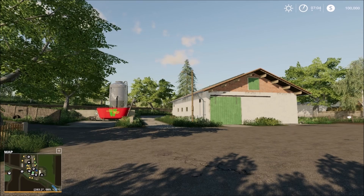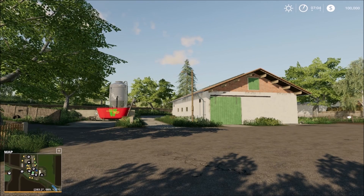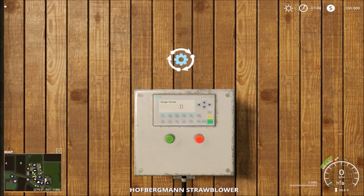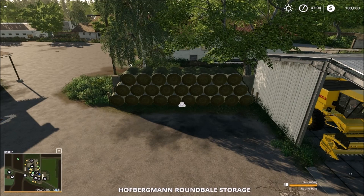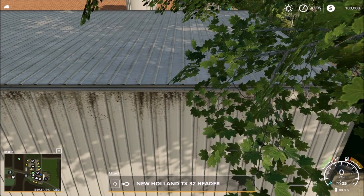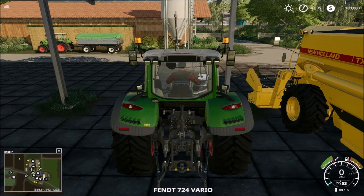Also on this map, when you tab to the vehicles there are also sell points you can tab to easily. So this is one of the Hofburgmann straw blower. Then we have the tractor, the straw area, straw storage, then the trailers — New Holland. So everything you can tab to.